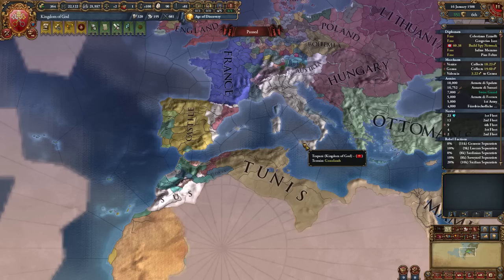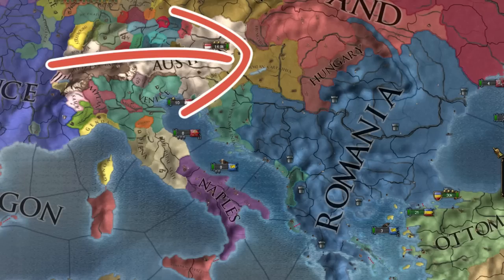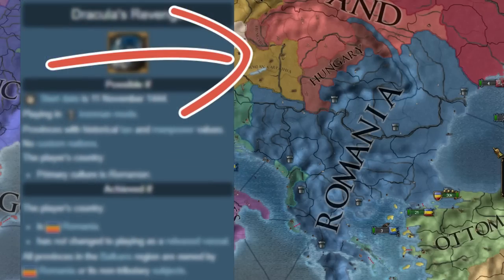Now it's time to go for the gold. In anticipation of the second episode from the papacy, in which I move our capital to the new world — I invite you to watch this episode from Moldova, where I created the mighty Romania, and it shows you how to get a certain rare achievement.